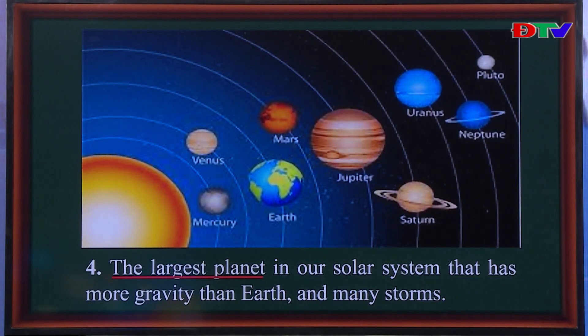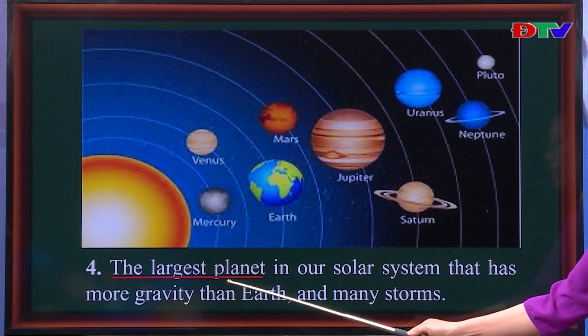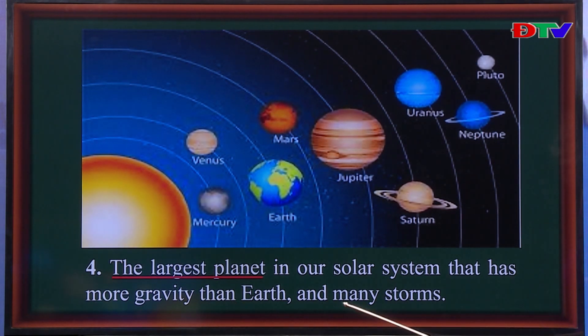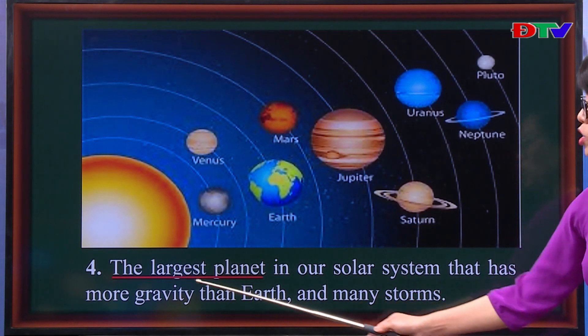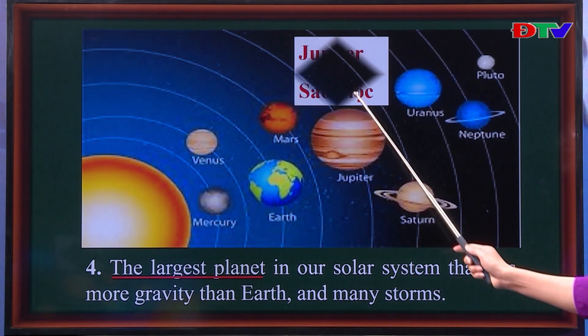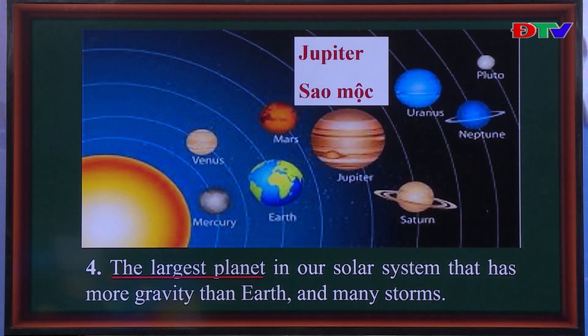Number four. The largest planet in our solar system has more gravity than Earth and many storms. This is the largest planet. Now look at the picture — can you guess the answer? Yes, the answer is Jupiter — đó chính là sao mộc.